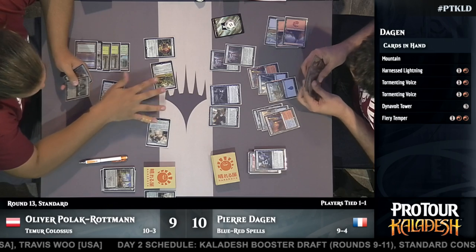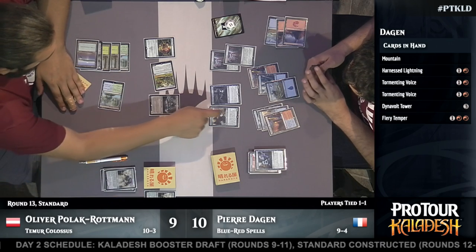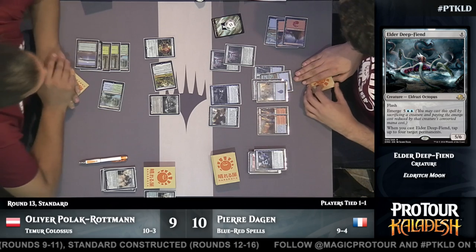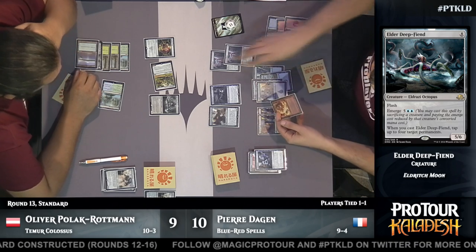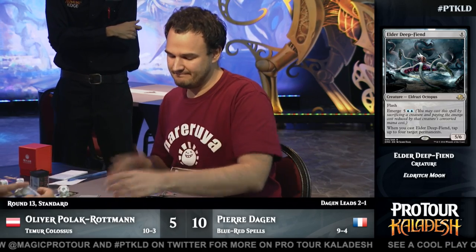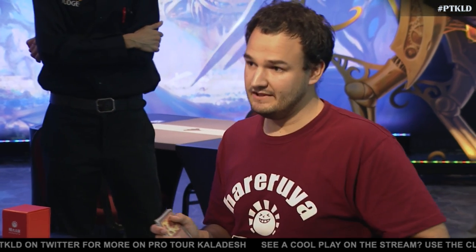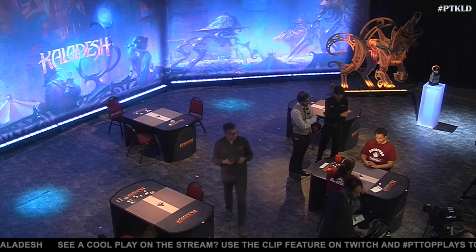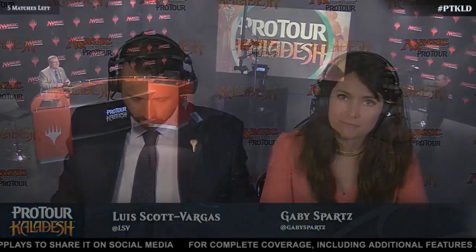If Pierre wins his next two rounds, he has an opportunity to potentially draw into the Top 8. Every time we see the blue-red spells deck, it's awesome — Niblis of Frost has won Pierre every post-board game. Thanks to Gabby Spartz and Luis Scott Vargas. Pierre Dagen moves to 10-3, keeping him very much alive in the quest for the Top 8. Carlos Romão of Brazil is nine, three, and one — if he wins his next three to go 12-3-1, it's unclear if that will be enough to make it.